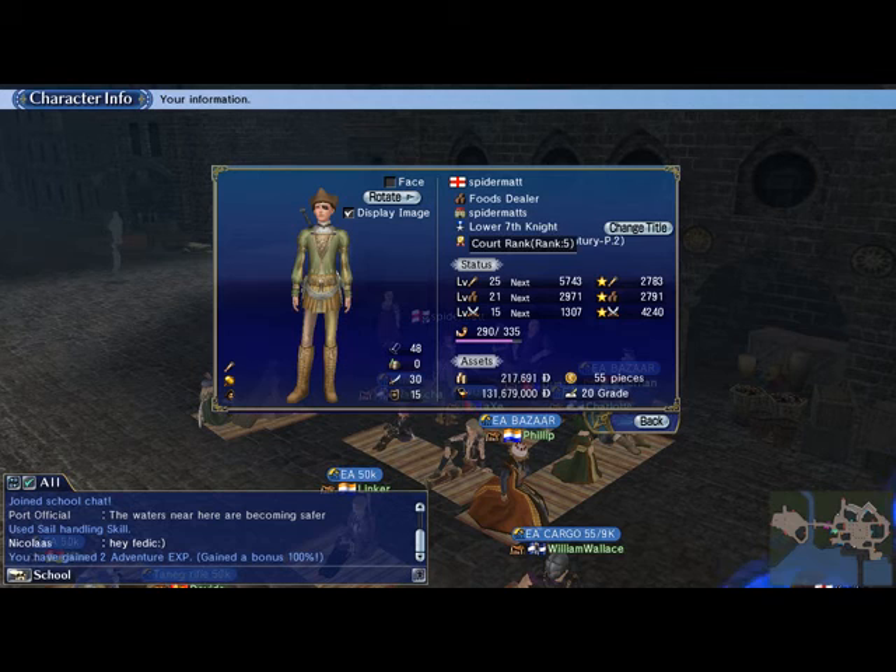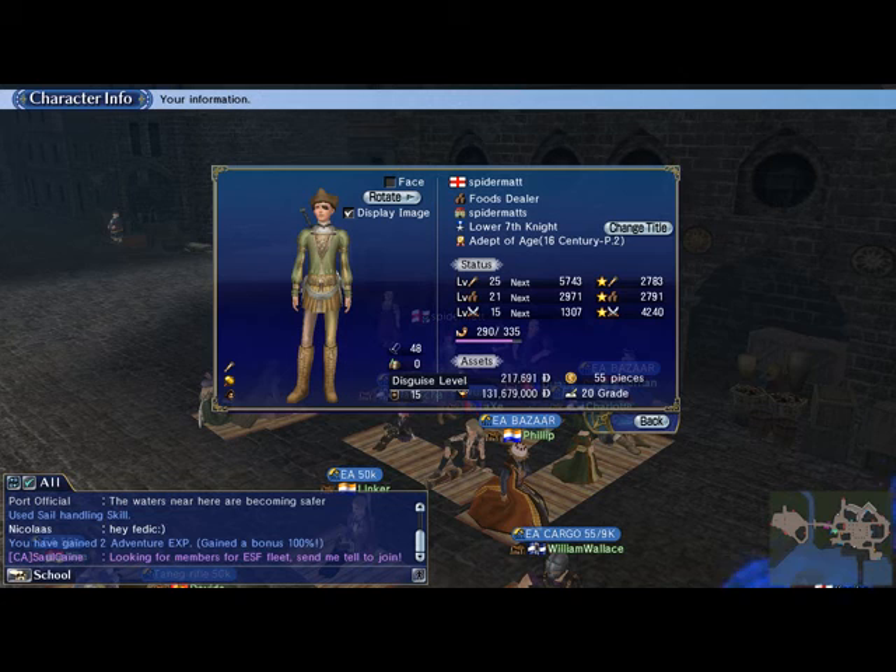After you go to school, you'll be given a crappy little ship or boat to use. Then you'll get to make money and buy a bigger ship eventually. Character information is up here. I just made it to Lower Seventh Night — I'm pretty happy about that. This is my formality; this is how well people take me. If you're well-dressed, people will communicate with you more.